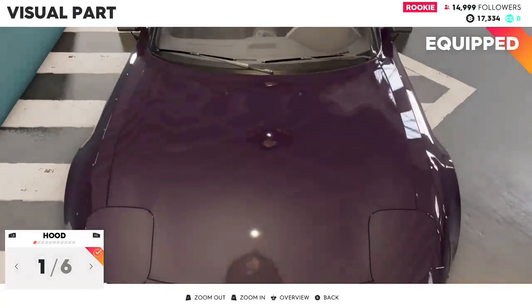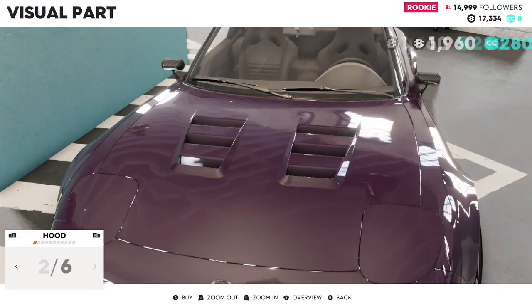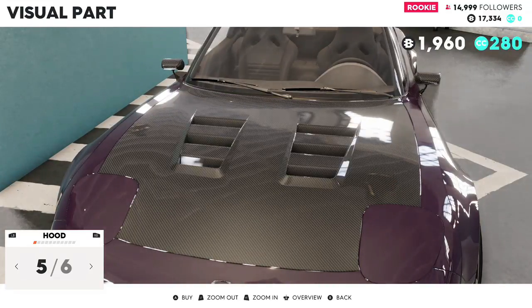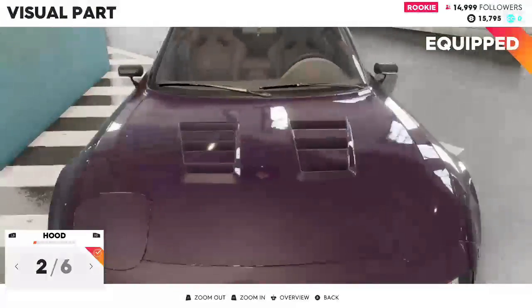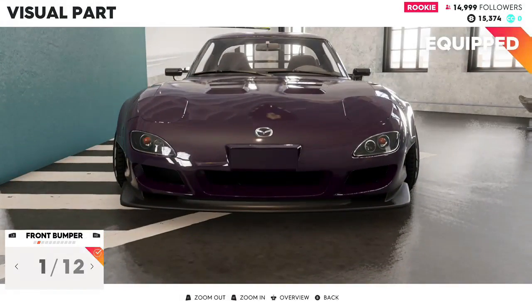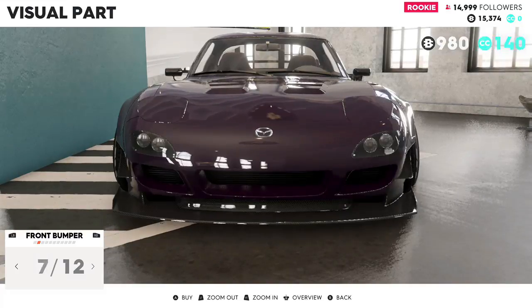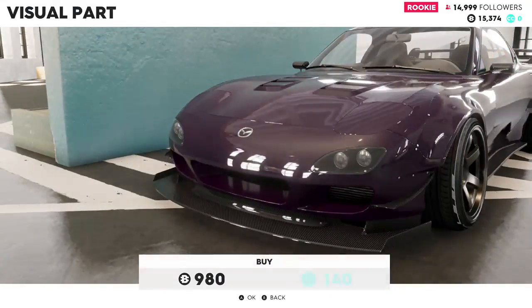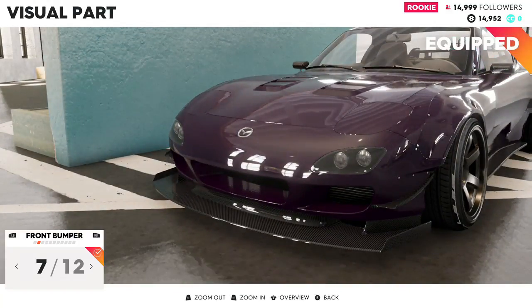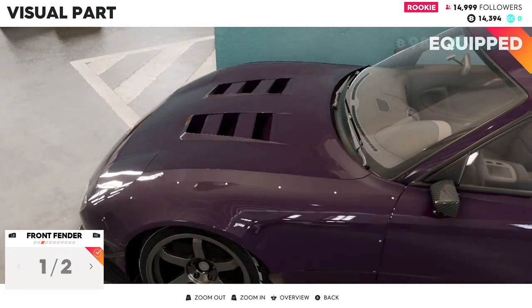Let's go to the hood. I like the hood as it is, but we cannot go wrong with a hood scoop. Let's not do the carbon fiber one, let's do number two — that one looks good. For the front bumper, I'm not going to change it; gotta have that RX7 look to it. I like this one. For the front fender, we already have the wide body so I shouldn't have to change that.